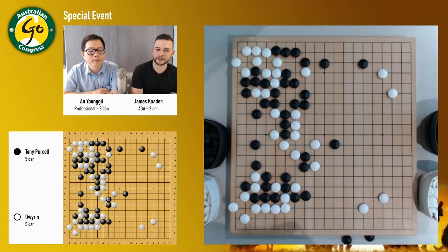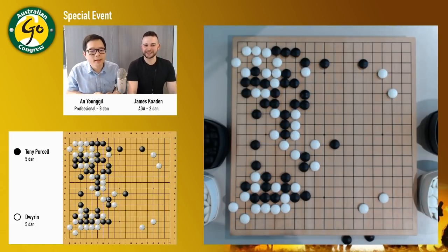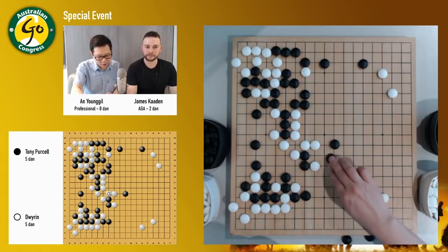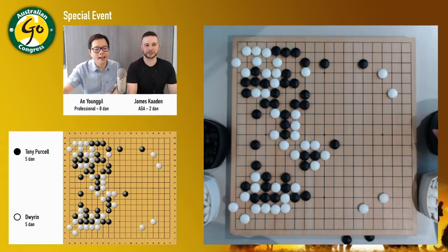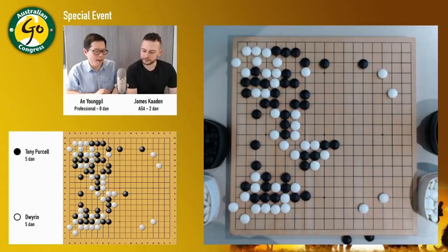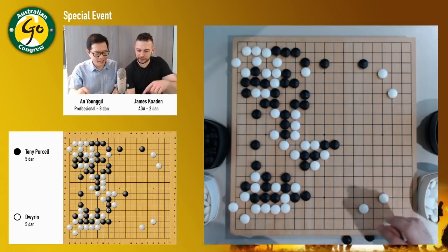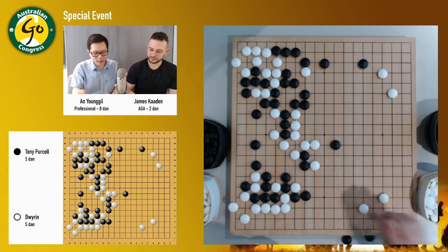Chat says it looks like it's good for black. So now black should be careful. For example, black can't play like this way. That's a bit of an issue because of the shortage of liberties. But Tony knew that, so he just kind of came back.